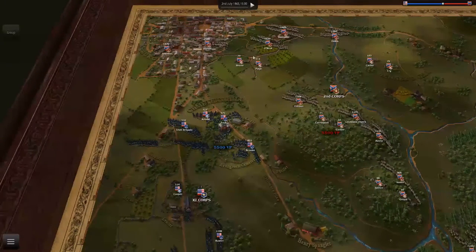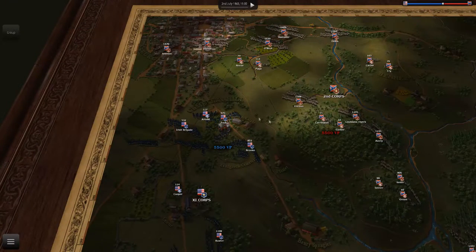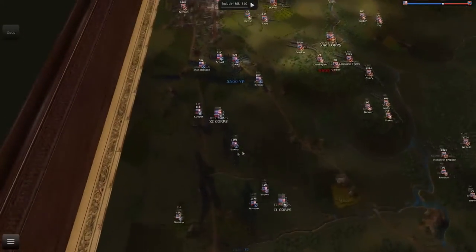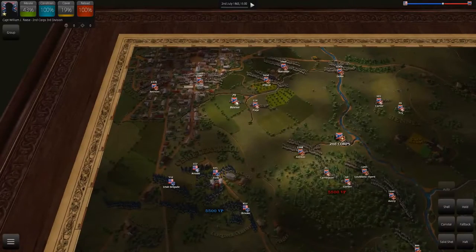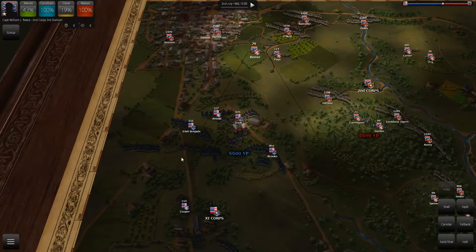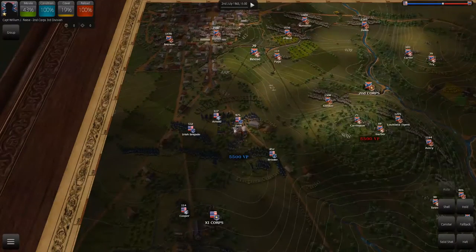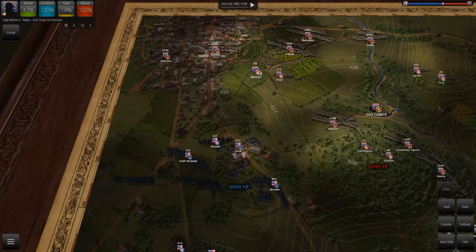First thing I'm going to focus on is line of sight. Notice here how this all got kind of cloudy — Fog of War. This is essentially all that Reese can really see right now. So he can kind of see Zook, but he can't really see these guys. He wouldn't actually be able to hit them, because if you hit M to get the landscape view, these guys are up a little bit and also shielded, where he's kind of down at the bottom. So he's got some obstructions keeping him from hitting these guys.